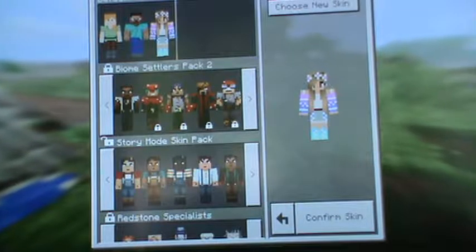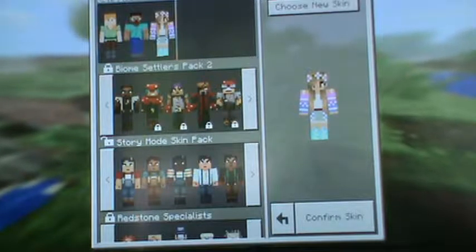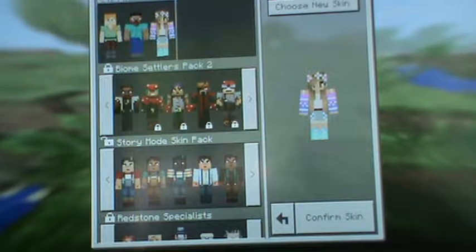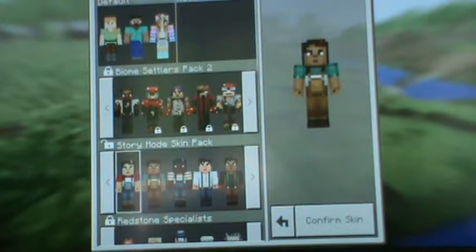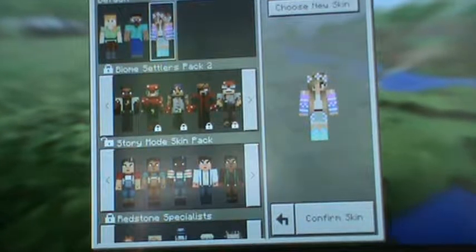There's this section which has the skins — all skins. So you can choose a new skin, default, or any of these. I have one of them — I have this one. So if I pick the skin, you can do that.